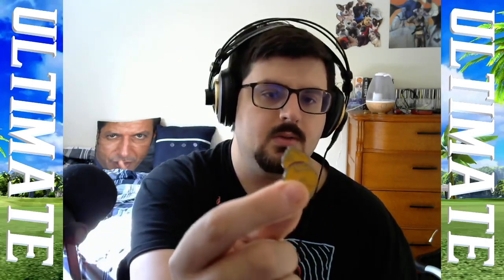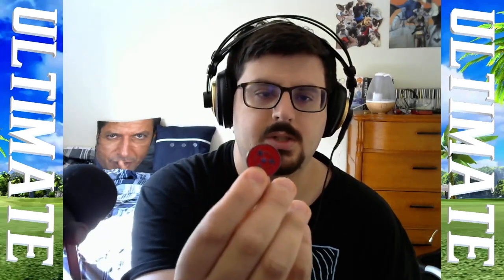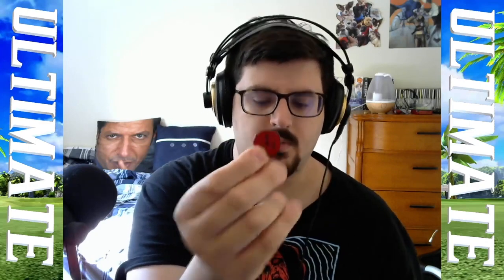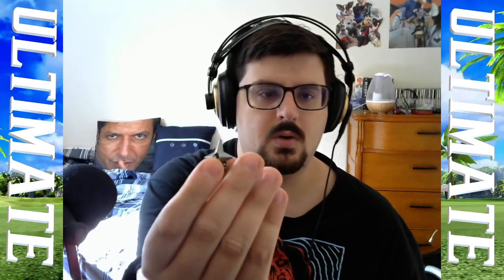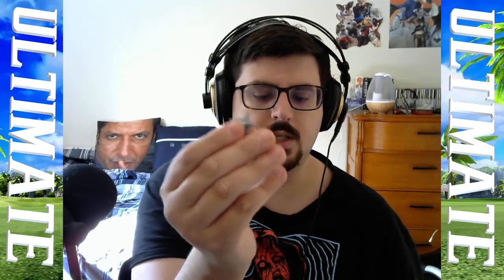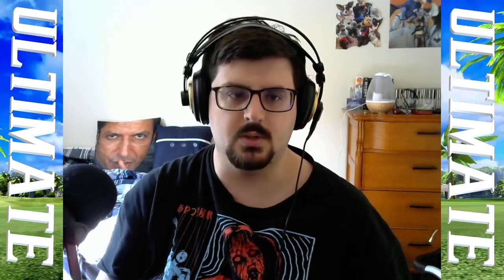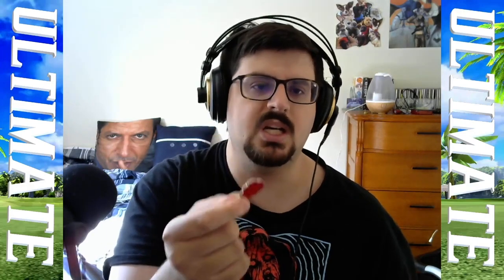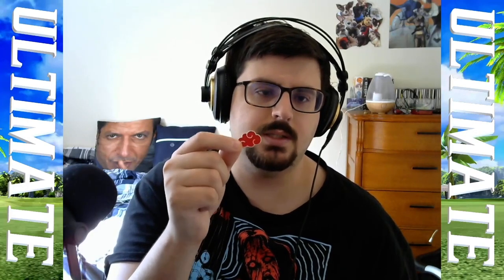First up is Gaara's little gourd. Next up is the Konoha leaf village symbol — I'm pretty sure it has a name but I don't remember what it's called. Here is the regular Sharingan — not the Mangekyo, not the eternal Mangekyo. Next up is either a dart or a shuriken — one of those things. Finally, it's the Akatsuki symbol, which I believe is also used in Japanese or Chinese mythology. It's most well known as the Akatsuki symbol.